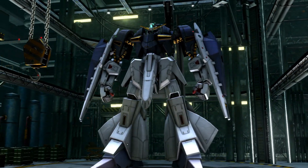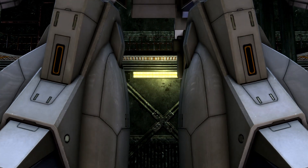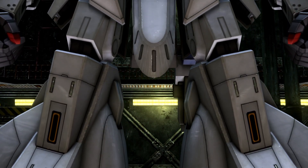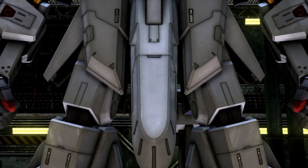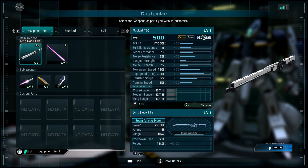What's up everybody, RedWolfion here jumping into this moveset preview featuring the Gaplant TR5. This is a 500 general cost unit that can sortie in space and ground. Let's check the kit out, shall we?